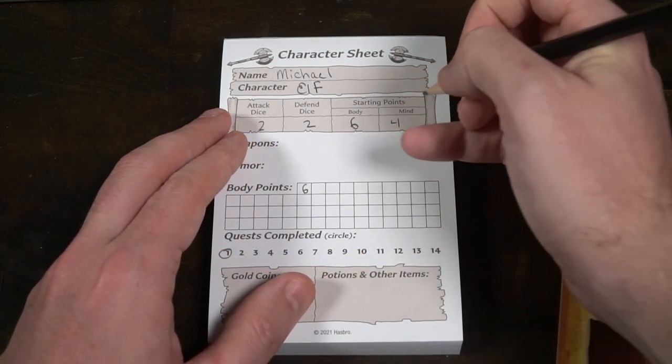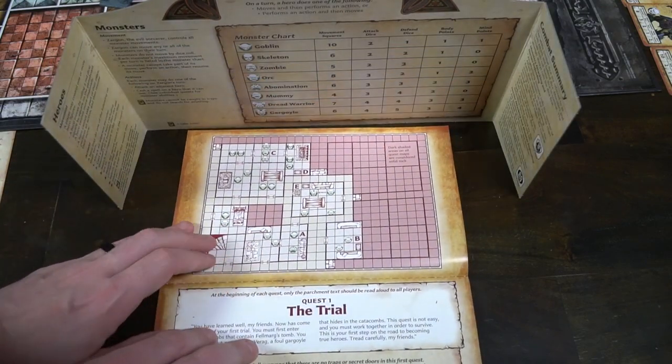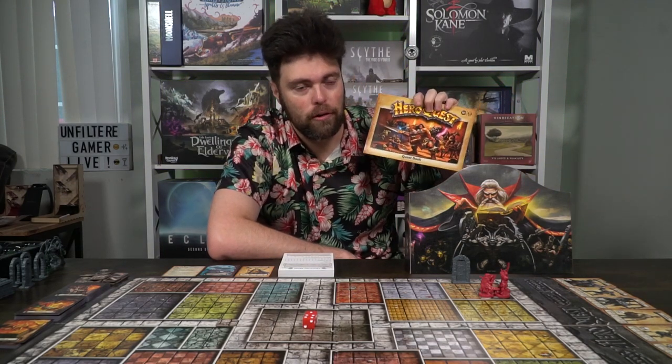After that, set aside all the extra minis and prepare for the game. In the unique scenarios that come in this game — I believe anywhere between 14 and 16 — the first one will have all players start in the staircase, which is where you enter and exit the dungeon, placed in this one unique space on the game board. Whatever the players can see, typically what's in this starting room, is available to them — in this case, just a singular closed door. After that, you're ready to begin. It's a pretty simple setup, based on this scenario guide that the DM will work through.